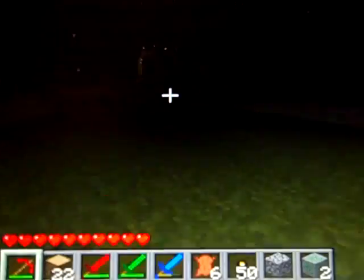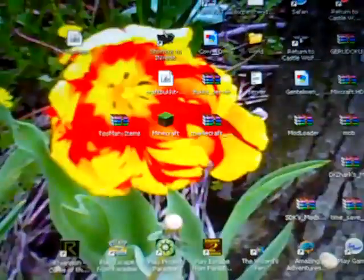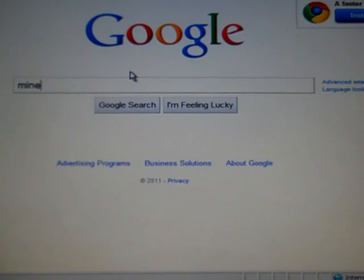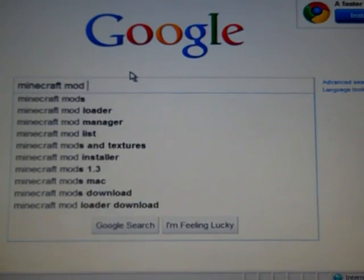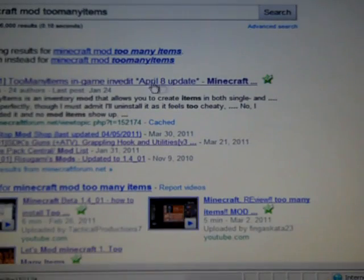That's pretty much it for showing you the mod. Let me close out Minecraft. To get this mod, simply go into Google and search 'Minecraft mod Too Many Items' — all one phrase. The top result should be the 1.401 Too Many Items in-game inventory editor — April 8th update. Click on that.